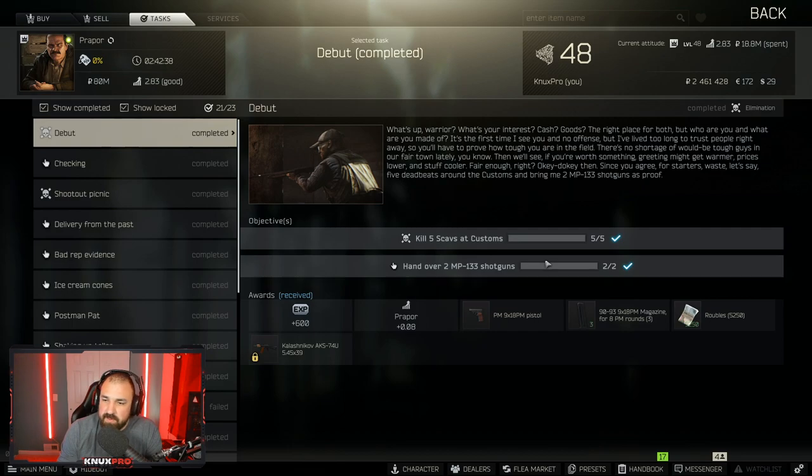What is going on everyone, I'm NuxtPro and welcome to this Escape from Tarkov video. Today we're going to go over how to complete the quest Debut - it is the first quest in the game from Prapor. In this quest you have to kill five scavs at customs and hand over two MP-133 shotguns. If you clicked on this video you're probably a brand new player, and this can make the first quest very difficult until you familiarize yourself with the game.